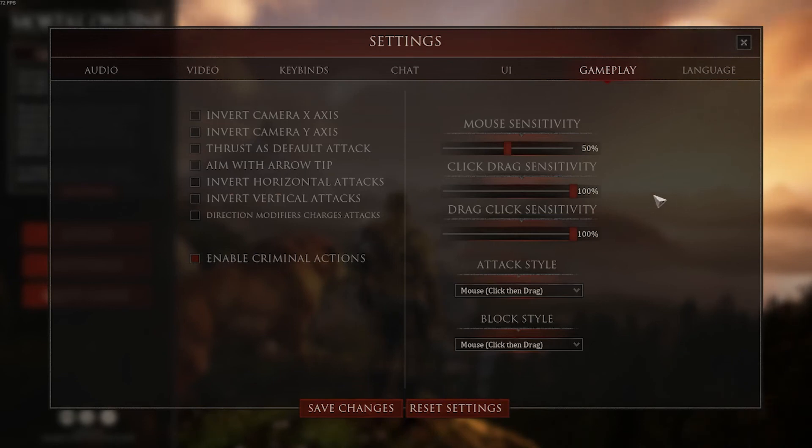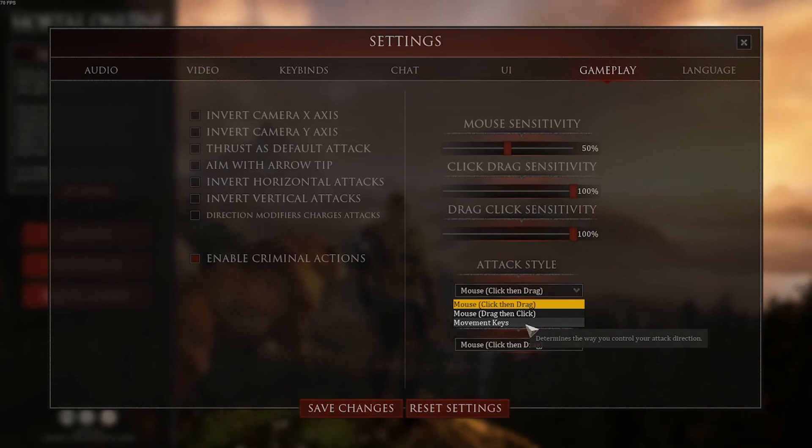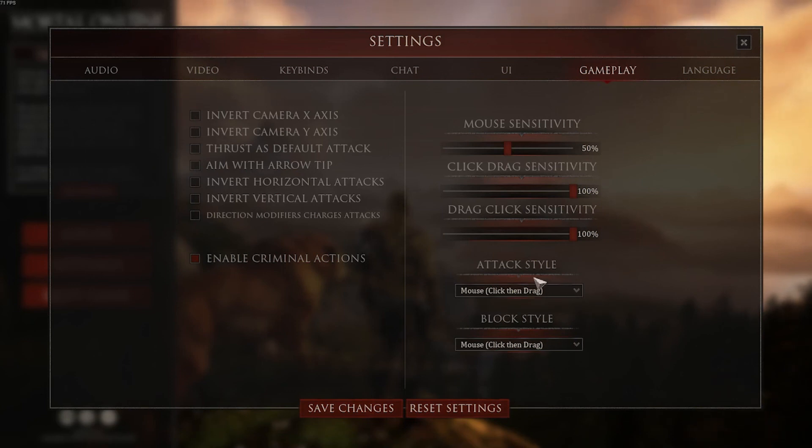On the right hand side you have mouse sensitivity, click-drag sensitivity, and drag-click sensitivity. These bottom two correspond to what style of attack and block you're going to go with and can be adjusted to help make it easier to attack and block. When you are attacking and blocking there are three different types: mouse click then drag, mouse drag then click, and movement keys. I'll go over these more in depth in the combat guide. I think click and drag is usually the best, but I'll go over that more when we get to the combat tutorial.